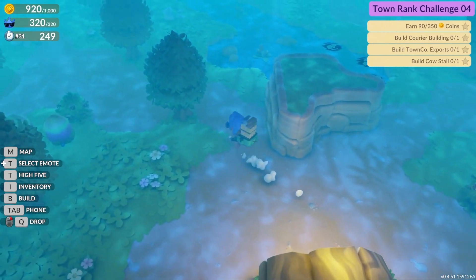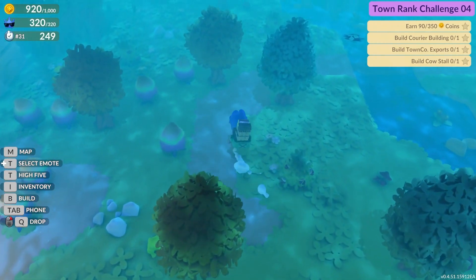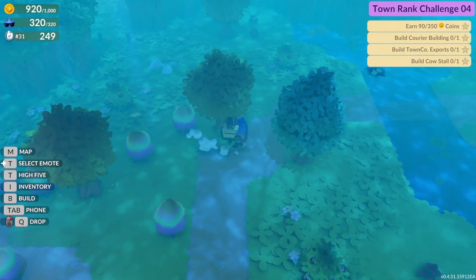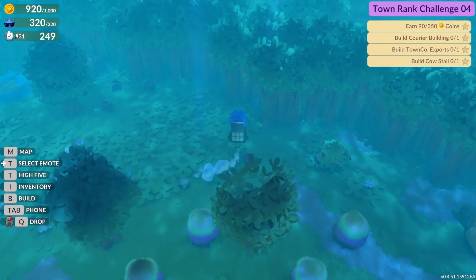As you're kind of in the forestry zone, just follow my character — I'll show you exactly where to go to get the Pill Bug. You're going to want to take this bridge right over here next to all those mushrooms, so we're going to go ahead and walk through the bridge.